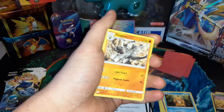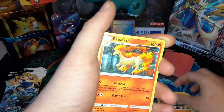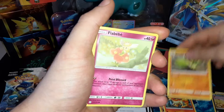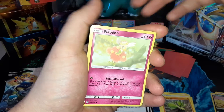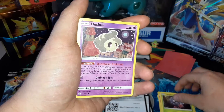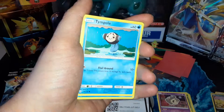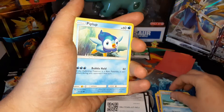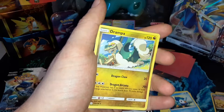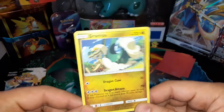Dark energy. Pangoro, Rapid Ash, Vibrava, Flabébé — I just love that — Tangela, Duskull, Temple, Piplup. Reverse Teddiursa and a non-holo rare Drampa. Okay.